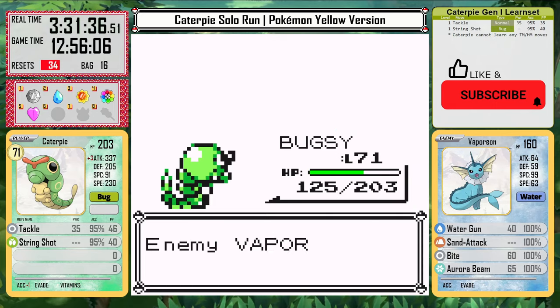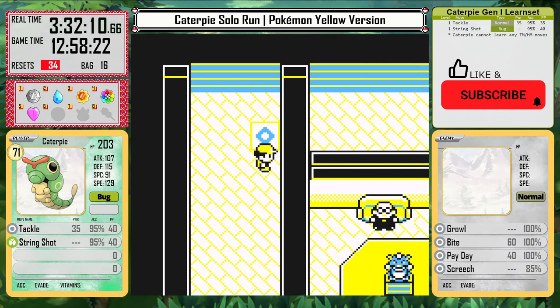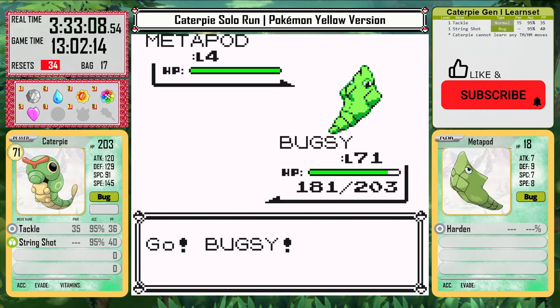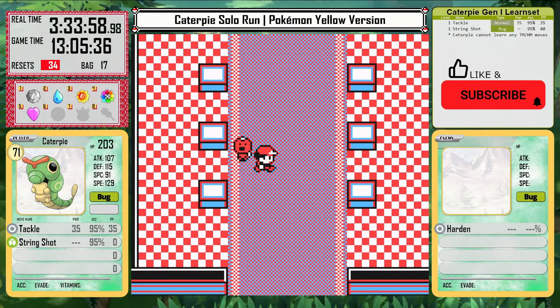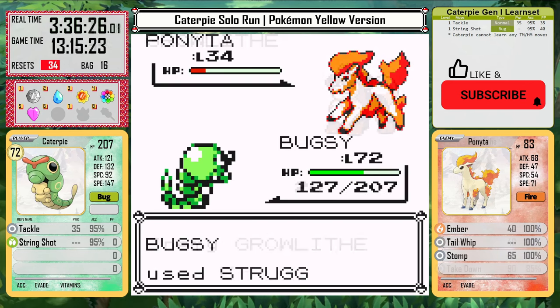That does feel really good to get past the rival, and Jesse and James here are much easier than before, so no issues. However, because of the last Giovanni battle, I know that using Struggle against him is better because of his Rhyhorn. So again I go back to Viridian Forest and get rid of my String Shot PP, then train a bit in the Mansion to use up Tackle and get a bit of experience. And while I'm here I might as well just complete the Mansion anyway, so I clear all the trainers and pick up the Rare Candies and the key to Blaine's Gym.